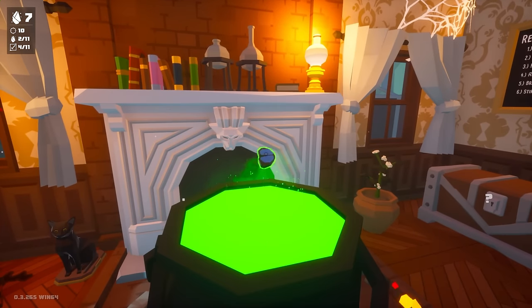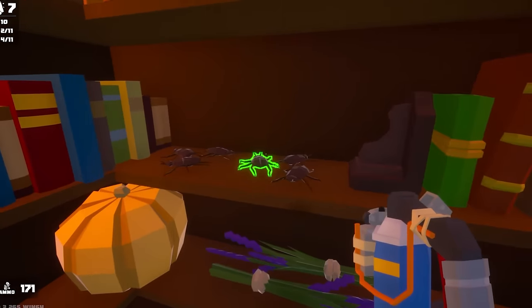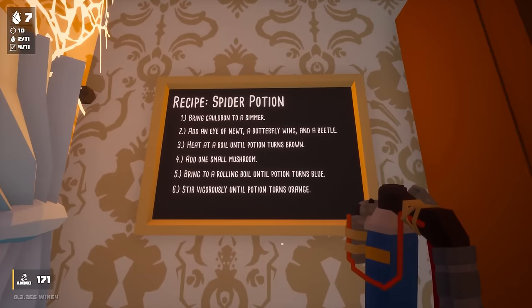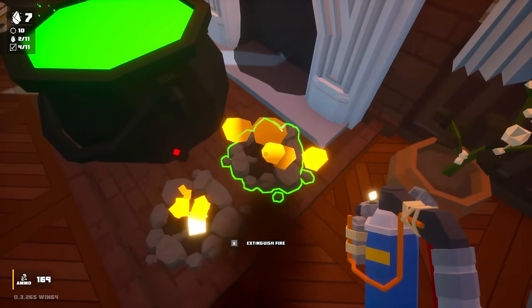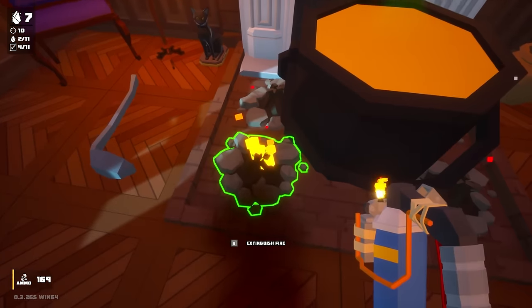Butterfly wing. What does the spider potion even do? I guess we're gonna find out. Maybe it turns me into a spider — like Spider-Man. That'd be pretty awesome. We've got the beetle, let's throw that in as well. Come on, spider potion. Heat at a rolling boil until potion turns brown. We need to light one more. Come on, turn brown. It's brown! Let's extinguish all of these.